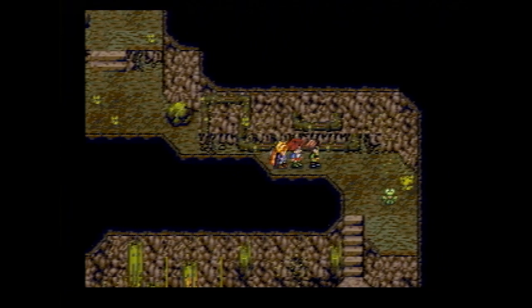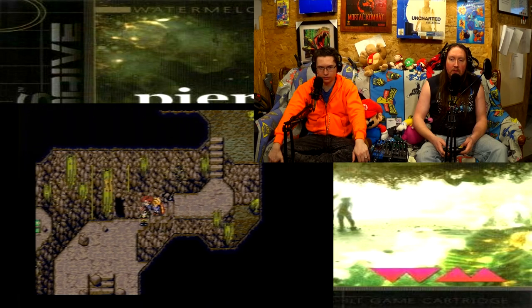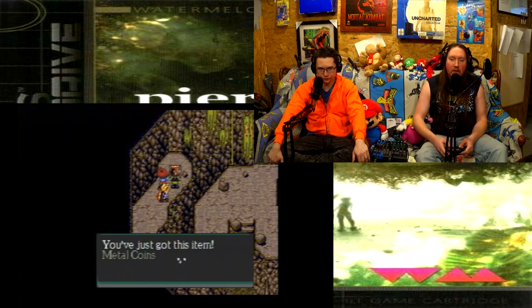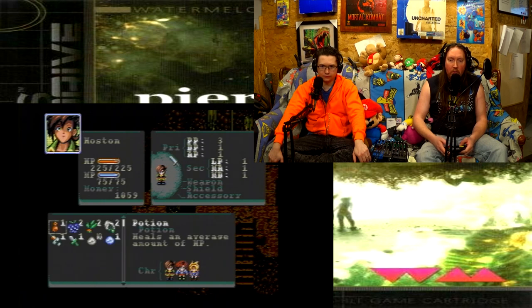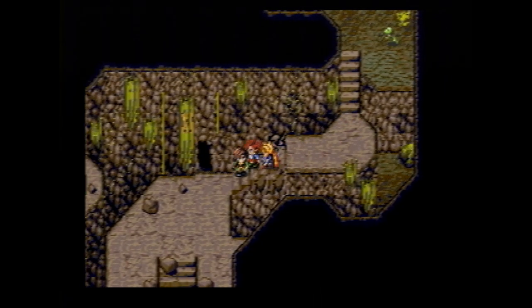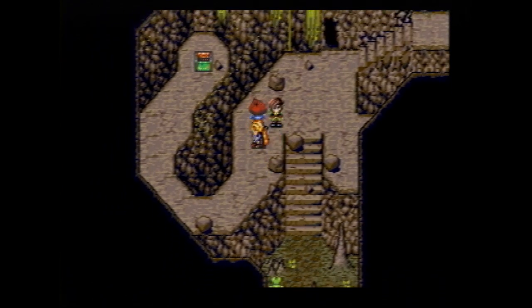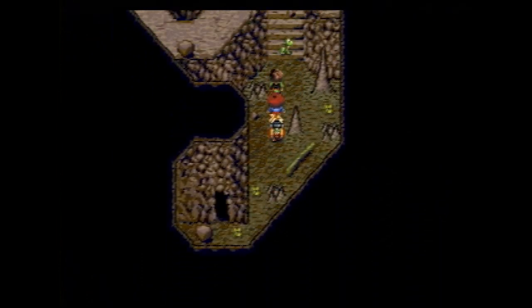It does seem easier just to walk rather than run — you don't get stuck in corners. Metal coins — we just got this item. Wonder how much those are worth. Aluminum coins antidote — yeah, it just adds to our money, which we have over a thousand. We can go into this cave or keep going down. We'll take the top cave.